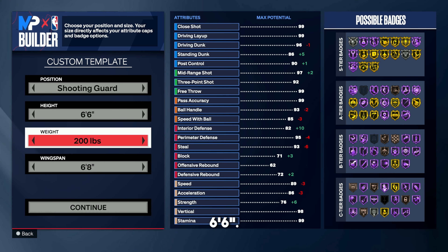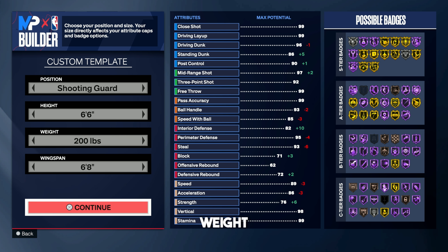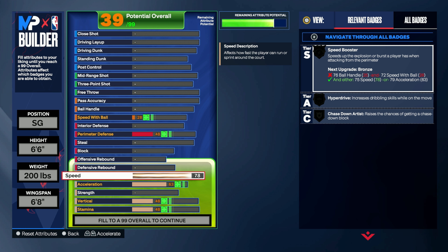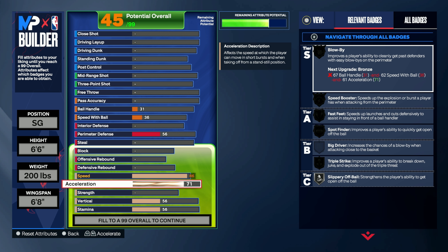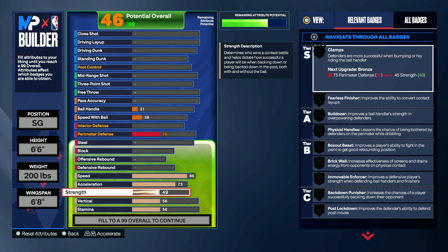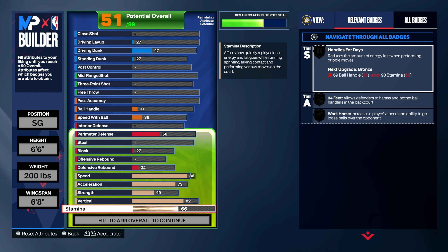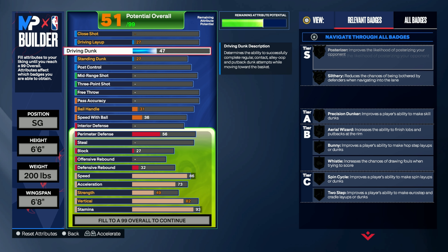Starting off, go 6'6, 200 pounds, with a 6'8 wingspan. The weight really doesn't matter — I went 200 pounds just to switch it up from the typical thick build. I went shooting guard because I'm mainly playing hash, though you can also run this at point guard and be unstoppable in any mode. For the physicals: 86 speed so you're fast off the ball, quick on defensive rotations, fast on the break, and able to get open off ball. Acceleration at 73 to unlock playmaking badges, vertical at 82 for contact dunk packages, and stamina at 93.